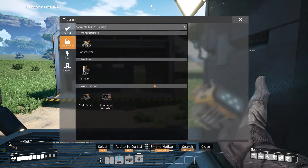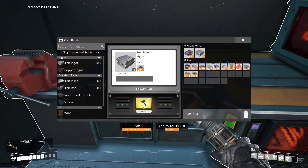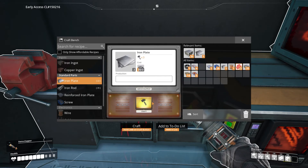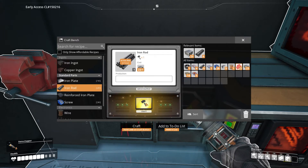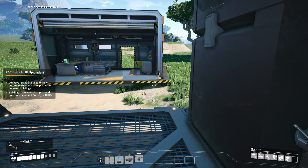We need a smelter. What does it cost? Five bars and eight wire. Because with a smelter, we can automate the making of ingots. I just hit the mic with my thumb. I guess I can just smelt all of this.